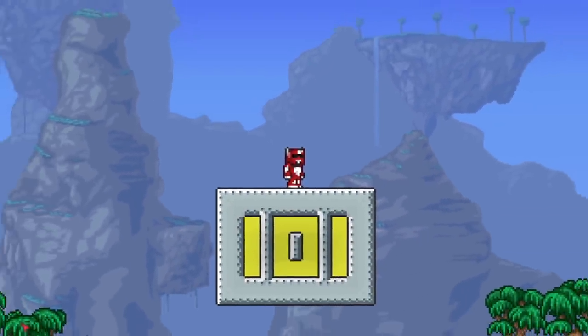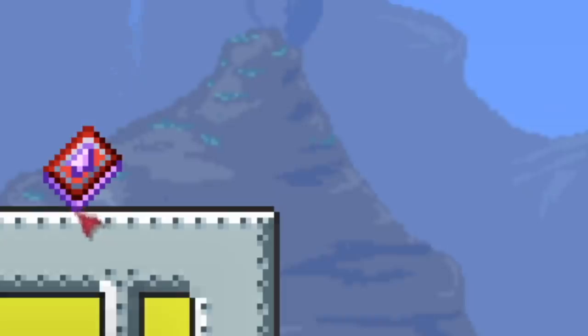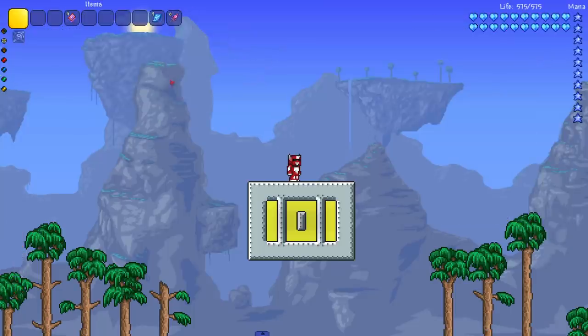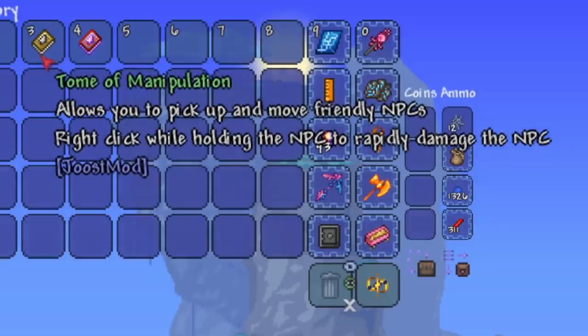Hey everyone, welcome back to another Terraria video. Today we are continuing our trend of testing really strong weapons against bosses. We got our next weapon from the Juice mod — just like the previous weapon was — that is the beautiful Tome of Greater Manipulation. The Juice mod has two of these tomes: one that you can actually craft, and this one which is a cheat item you have to spawn in.